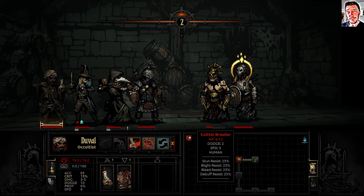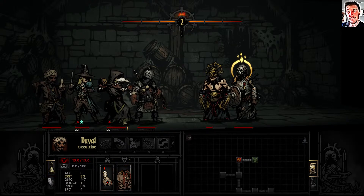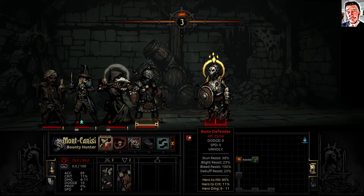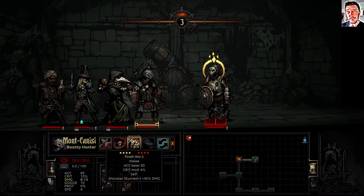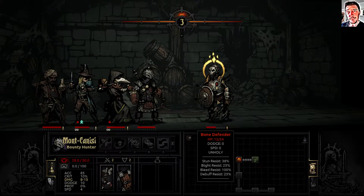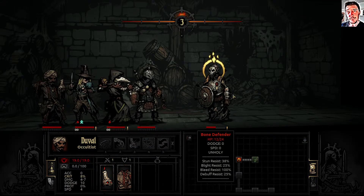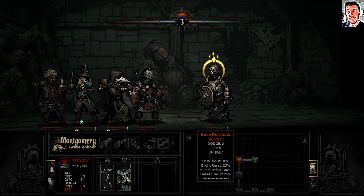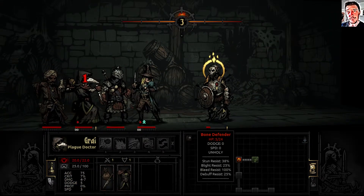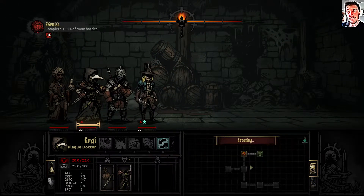Let's go for a heal for my Plague Doctor - that's a net gain at least. This attack gives bonus damage to stunned enemies so I'll use it while he's stunned. I'll try some more healing, playing it really safe. The lunge attack, and another melee attack and he's dead. A trifling victory, but a victory nonetheless.